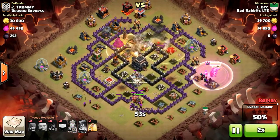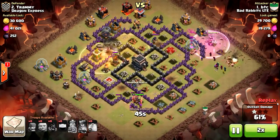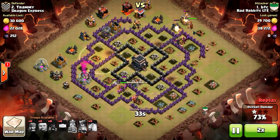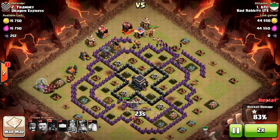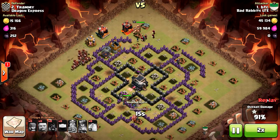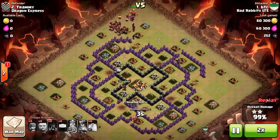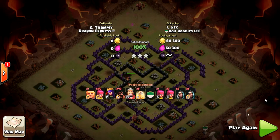Notice on the base that they did not have any double bombs — they were all single bombs located next to the wizard towers, so there was only a single gap and they could only have a single bomb located there. The troops just go around and clean it up — a nice three-star on that town hall nine.